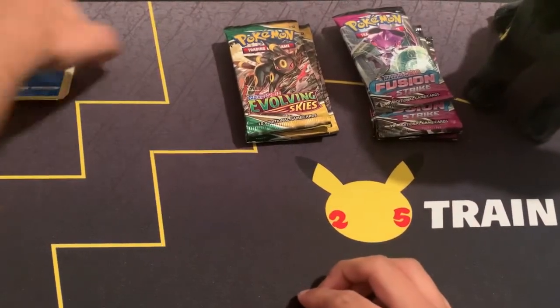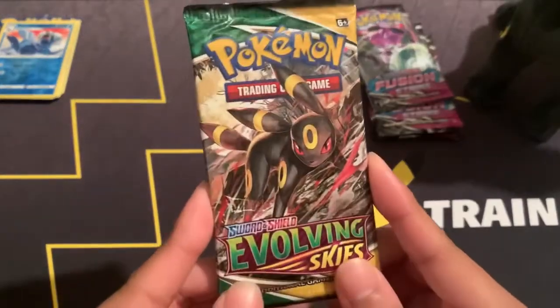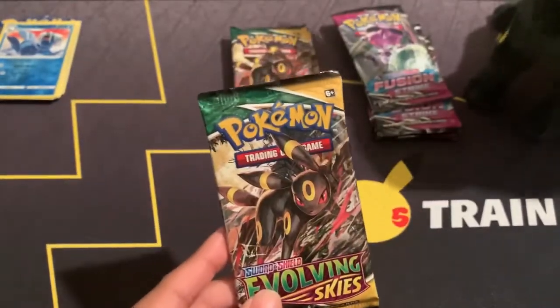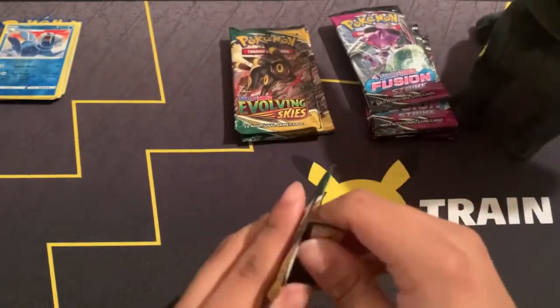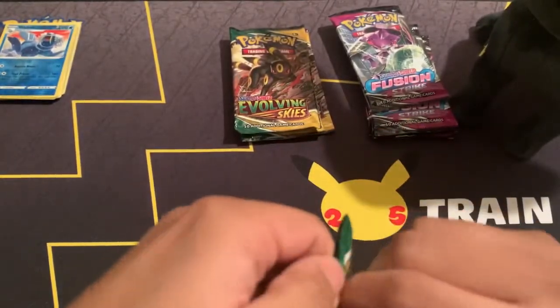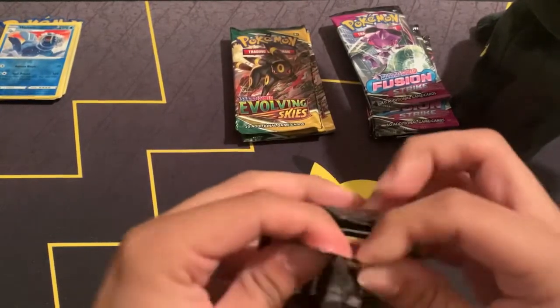All right, next up Evolving Skies. We got our favorite Pokemon right here — Umbreon — which we have right over here. I'm still hoping for some of those alternate arts or any of the Eeveelutions, which somehow I still have not pulled any.